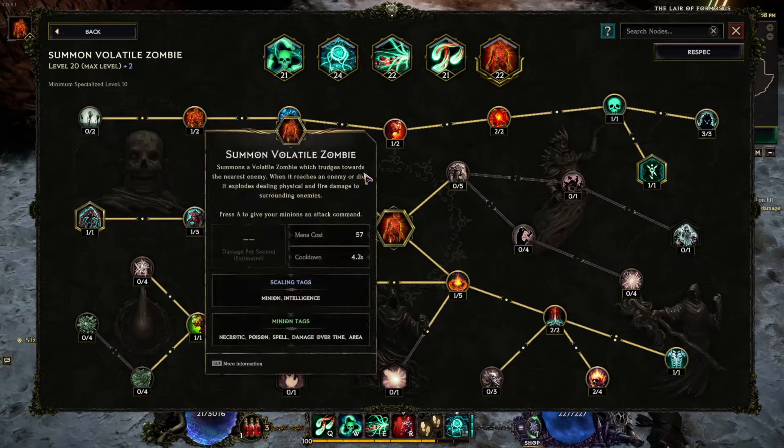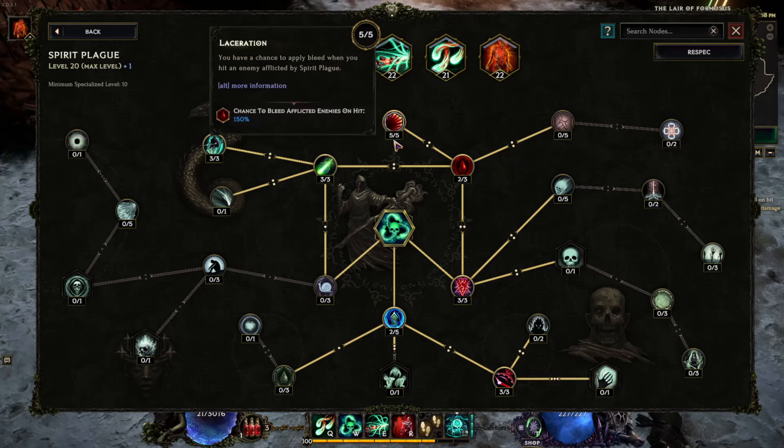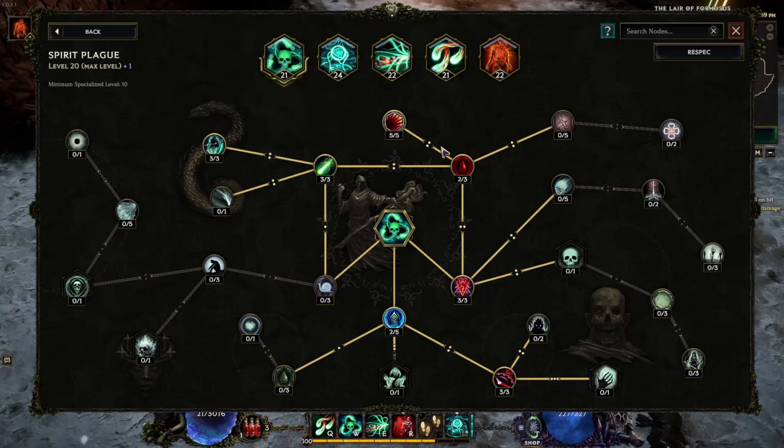There's also a good amount of quality of life to summon Waller Zombie — there are ways to automate it so you don't really have to think about it too much. I'm going to go into detail about Spirit Plague and the skills. I'll drop an LE Tools profile so you'll have an easier time, but let me talk about the build itself so that if you want a rationale for it, it's easier to understand where I'm coming from so you don't have to overthink things.